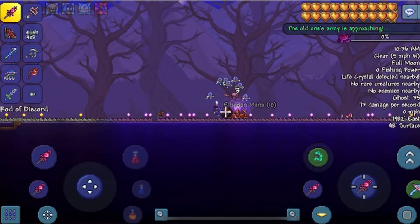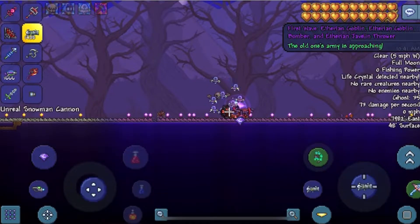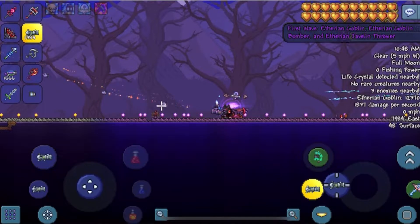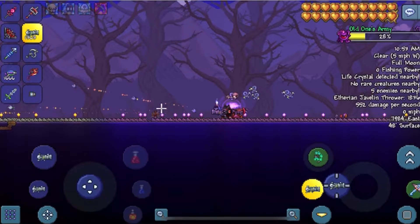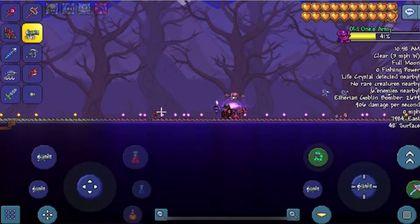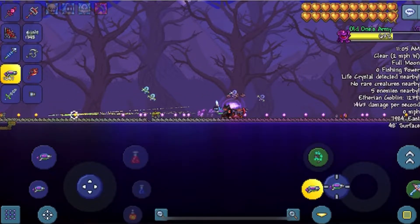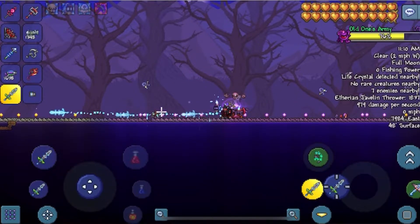Boom — Ballista Staff placed, and there we go. That's all we're gonna do, just one Ballista Staff, and we're just gonna shoot rockets this way to target the enemies. Actually, I'll use my Xenopopper — let them go for the enemies with my chlorophyte bullets which automatically track enemies. No wait, let's spice it up — Influx Waver.